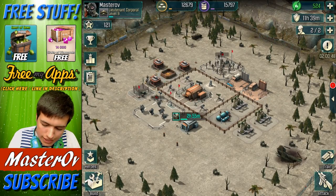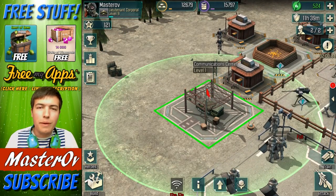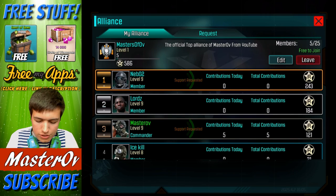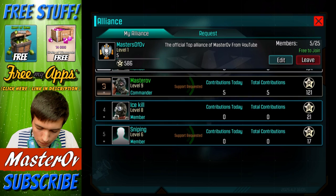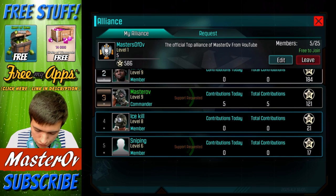Before we get into that, I just want to say I have created our first alliance. If you want to come and join me, make sure you build your communication center and come join my alliance. My alliance is called Masters of Of. I sadly couldn't put spaces or any kind of special characters, so that was really upsetting. But it is completely open to join, and as you can see, there are five of us in here at the moment, which is really cool.